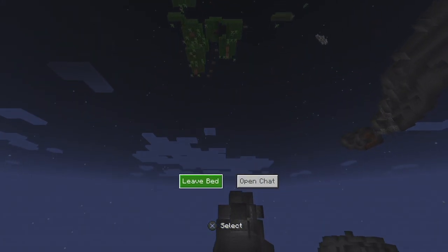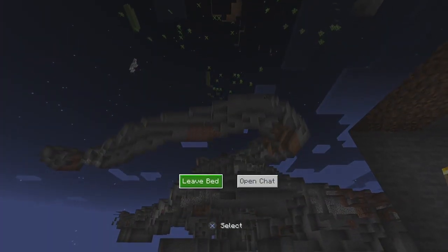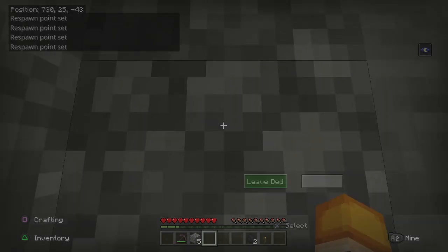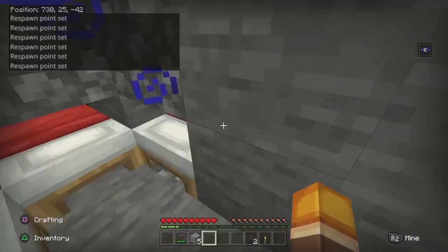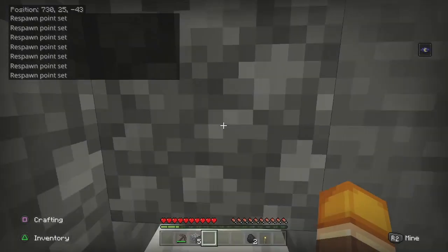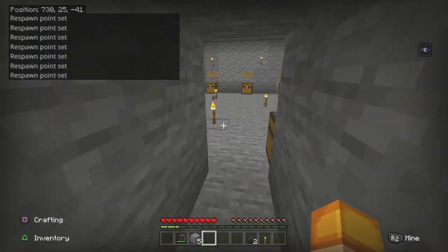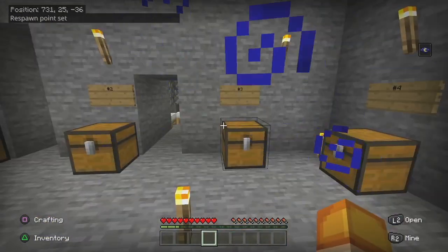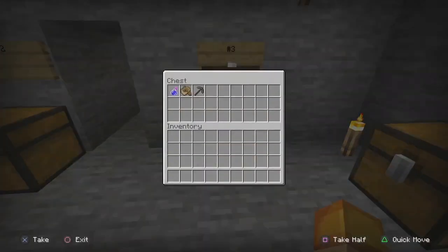Throw down your splash night vision potion, then lay in your bed. You can see caves in front of you and to your right. Leave the bed just before you fall asleep. Get out, and look — all those caves up above and right in front of us. Sleep, take a good look, wake up, and redo it.